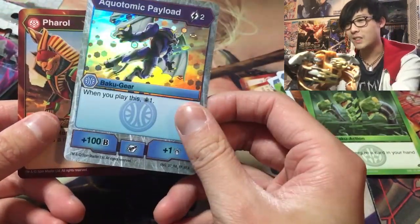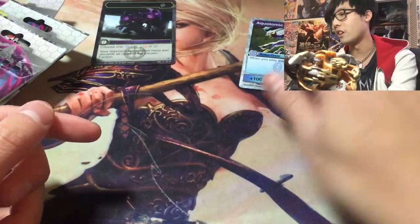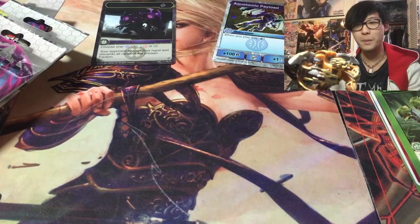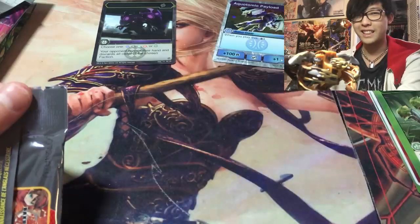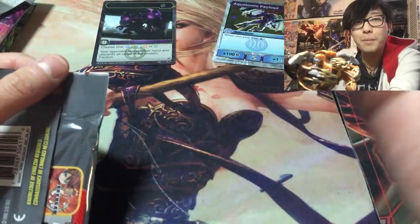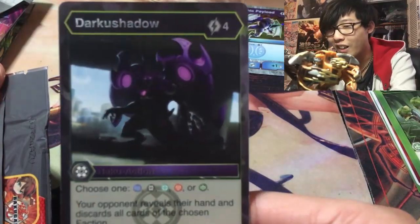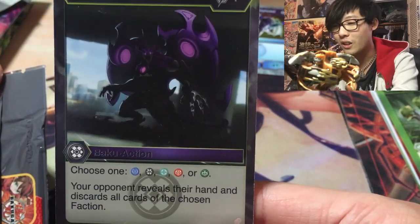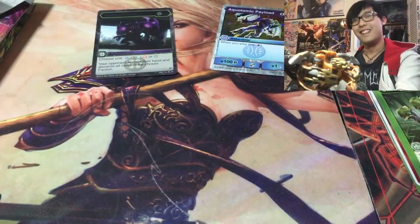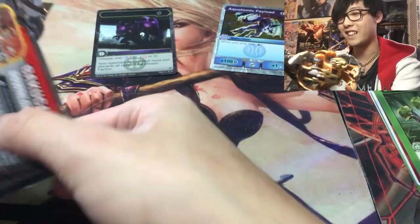A Hexaquant, Aquatonic Payload, and Hyrus Feral for the epic character card — only comes with a reroll ability, so whatever. Oh my God, I think I'm gonna lose my voice. I can't believe we pulled Darkest Shadow. It is absolutely beautiful! Choose one: Pirates, Darkest, Chaos, Pirate, Aquos, or Ventus — your opponent reveals their hand and discards all the cards of the chosen faction! Anti-mono! And only a four cost.